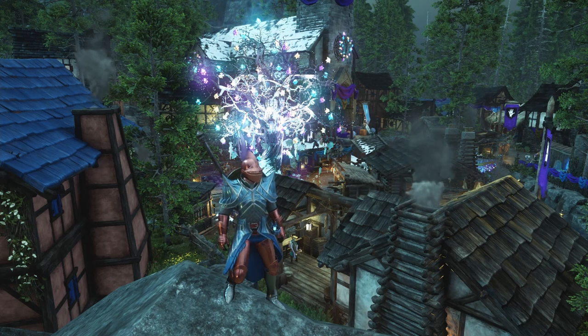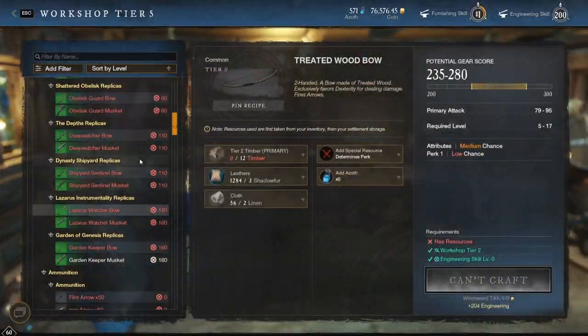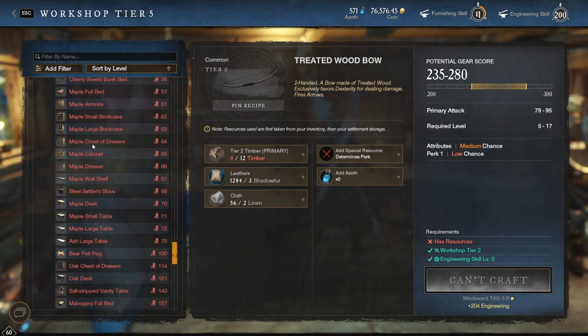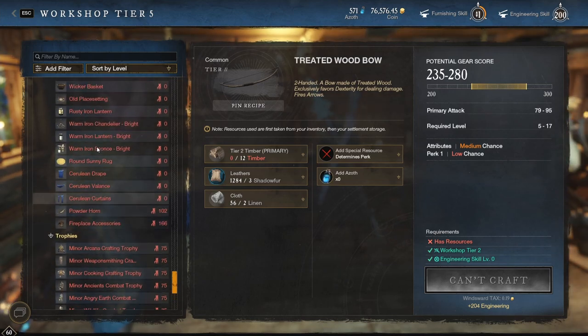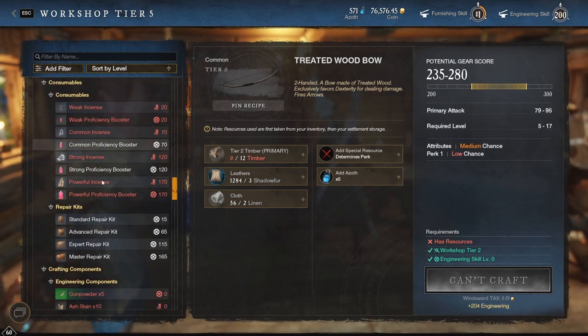With all that out of the way, let's jump right into it. For those of you who know absolutely nothing, you have to go to the workshop. At the workshop, you can start by making weak incense. There are stains, and then here's all the furniture I have unlocked. I put in a bunch of recipes for some of these, but any of the ones that use recipes I'll talk about in a second. Let's go to a text editor where I threw down all the numbers and did all the math.